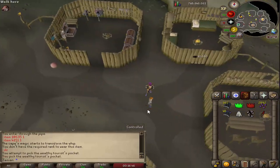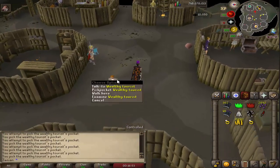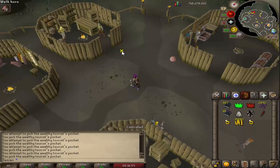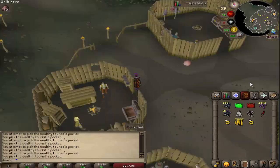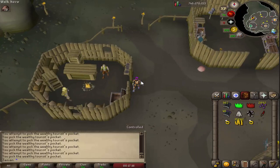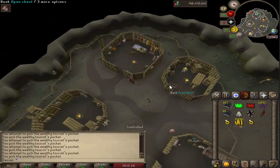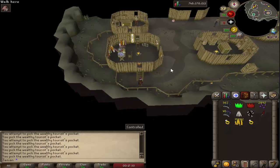The tourists in the Donator Zone have been added. They actually were added before, but they didn't have their correct pickpocket function — so now they do. This tourist requires 60 Thieving, and the Smelly Tourist requires 50. There's also supposed to be a fairy right here that teleports you to the Zenerys fairy ring. It's very new to me that it's not here, because it's been here the entire week of me coding — that was one of the first things I did. It should be there; I'll get it there again.